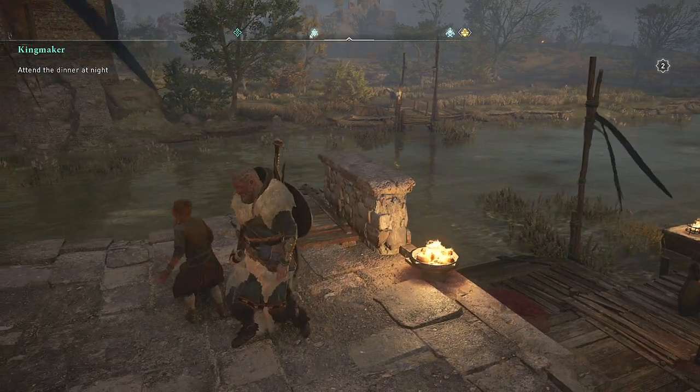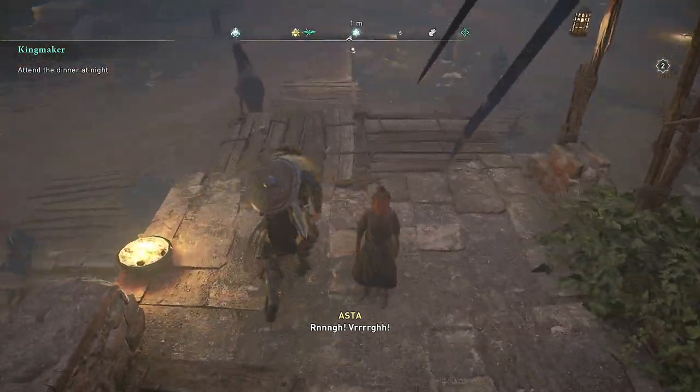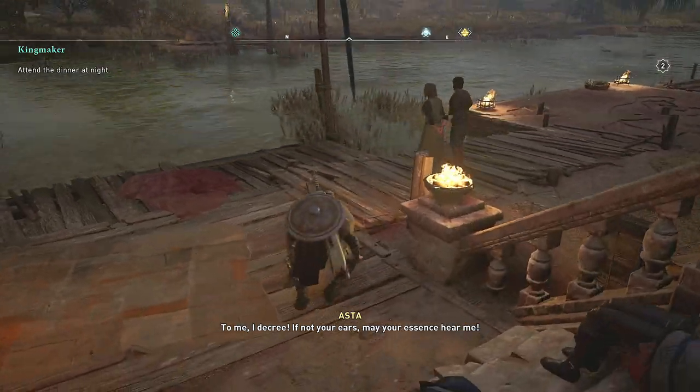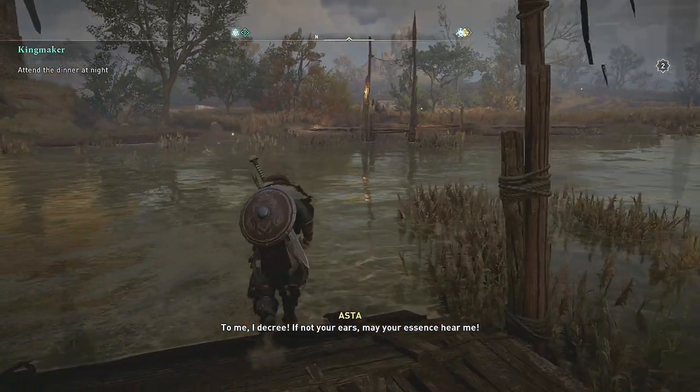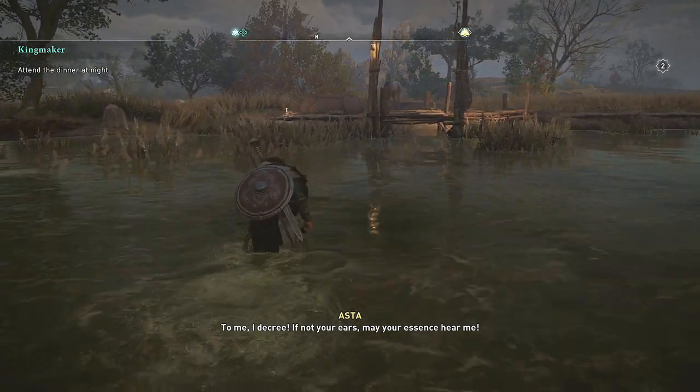Hello ladies and gentlemen, welcome back to Assassin's Creed Valhalla. In this one we're going to do a quick video on how to solve this little Aster's summoning horse problem. It's actually much simpler than I thought it was going to be. We are basically just going to go ahead and grab the horse, bring it to her, and she will consider it summoned.